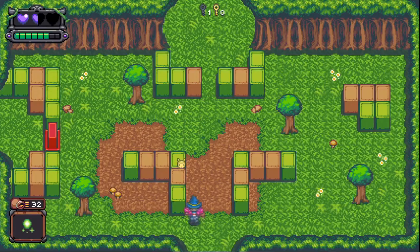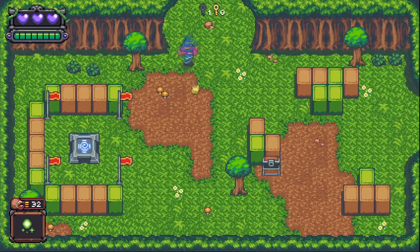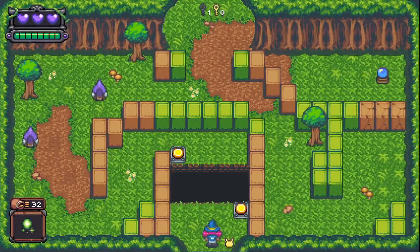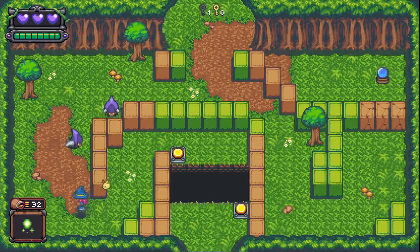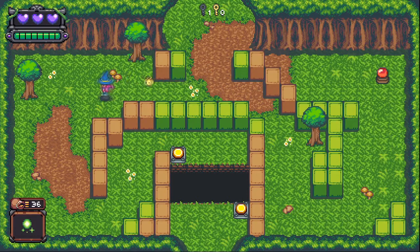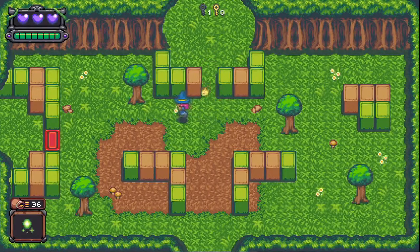We got a lot of damage there unfortunately. Let's run back to the checkpoint and heal up. Now if we ran all the way back we can flip that little platform — there might be one in here as well. They're pretty good about having those available to you. That little charge pad. She seems to get stuck a little bit on the corners — I don't know if that's just me or the programming. I do seem to get stuck a little when walking through a one-square opening; you have to line it up just right.